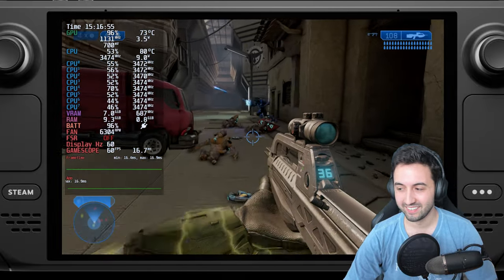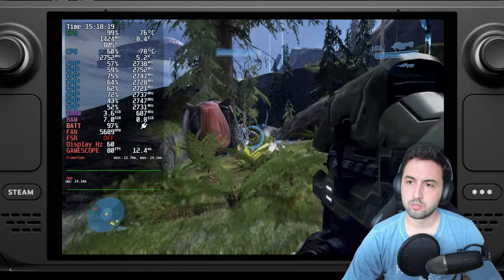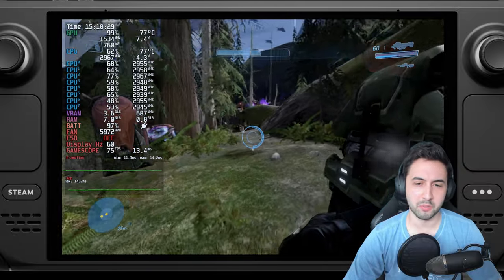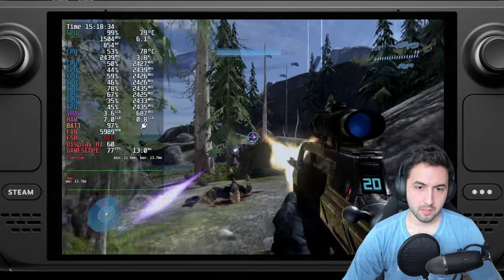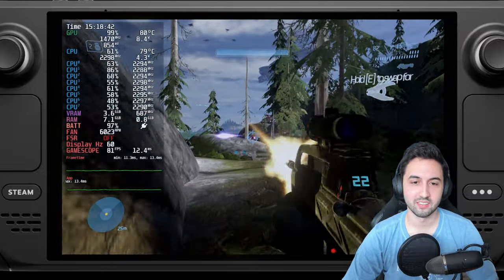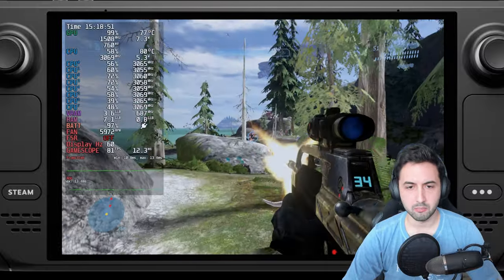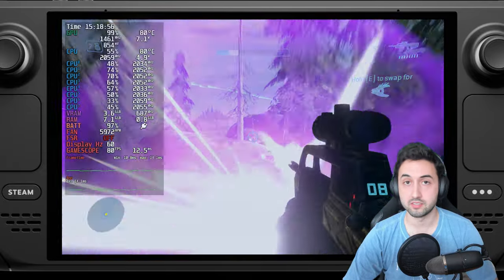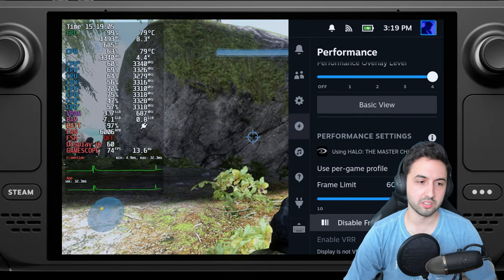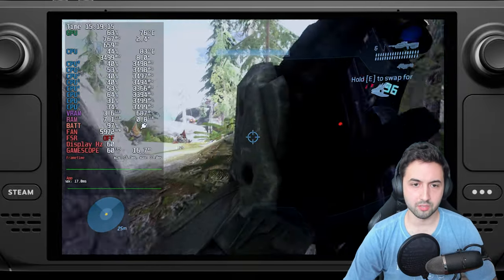For Halo 3 there's no remastered graphics, so you get the 360-era version which doesn't look bad at all, though it's a stark contrast with Halo 2 Anniversary. Halo 3 portable is awesome — I never thought I'd have this when I played it on 360. You can unlock the frame rate and it'll hit around 70 fps most of the time. OLED owners can use FSR for 90 fps; LCD owners should lock to 60.